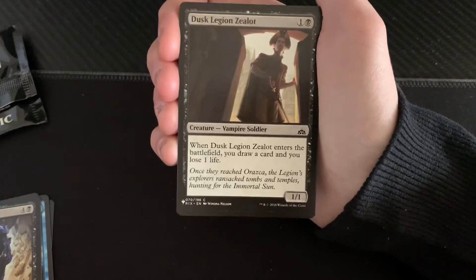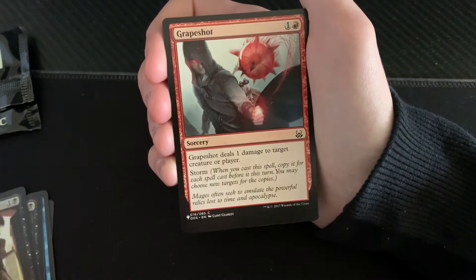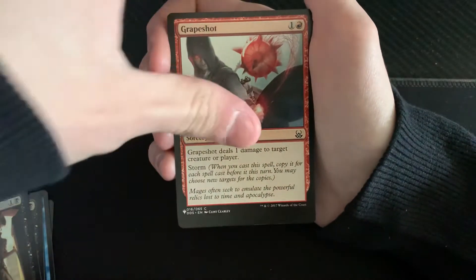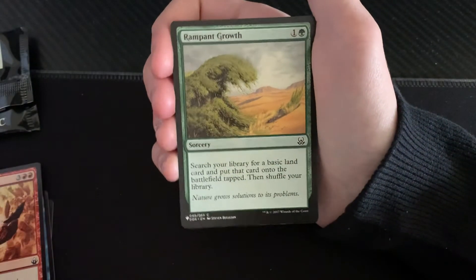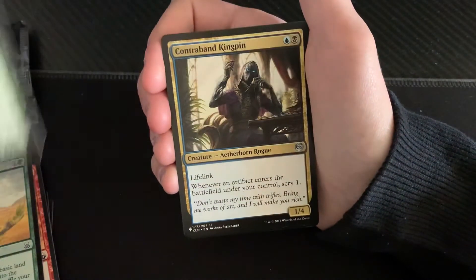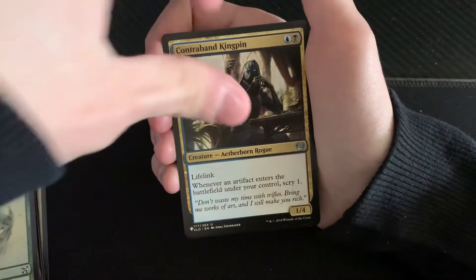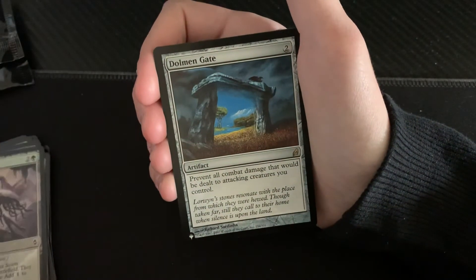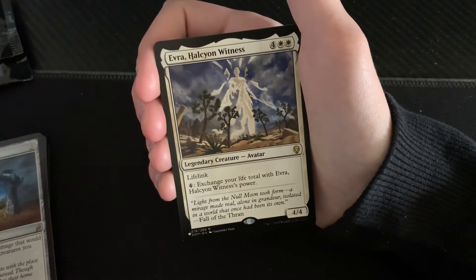Dusk Legion Zealot, let's go — it's one of the cards for my deck, thank god I got that. That's cool, I'm glad I got that. Creep Shot sorcery. Earth Elemental, cool. Rampant Growth sorcery. Crow Skin Tusker, that's cool. Contraband Kingpin, creature aetherborn rogue, cool. Call the Scion sorcery. Dolmen Gate, legendary creature avatar.